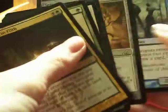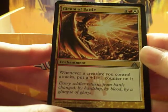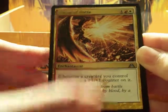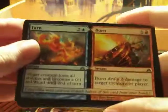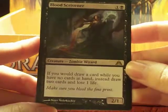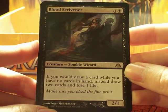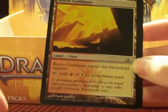Simic Guildgate. Sin Collector. Gleam of Battle: whenever a creature you control attacks, put a 1/1 counter on it. Turn and Burn, we talked about. Blood Scrivener — I wanted this for my zombie deck that I'm going to build soon. If you would draw a card while you have no cards in your hand, instead draw two cards and lose one life. Boros Guildgate.